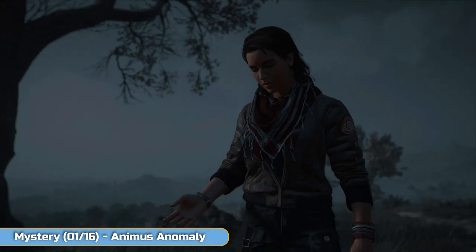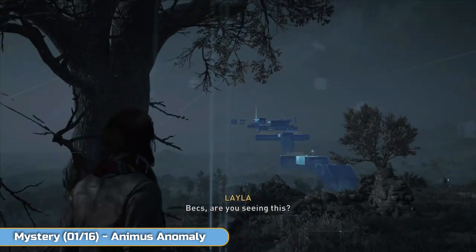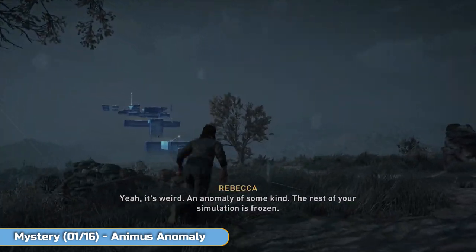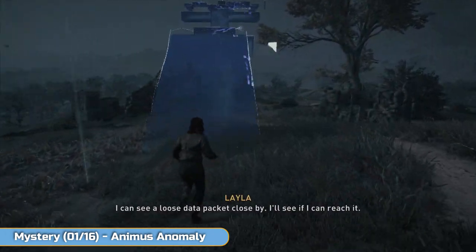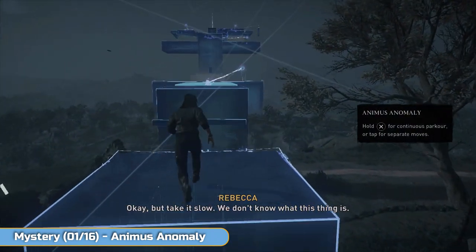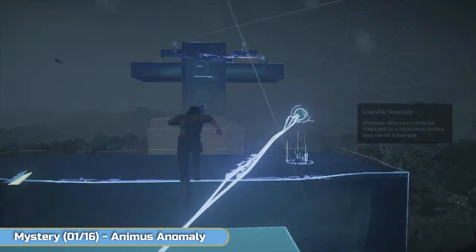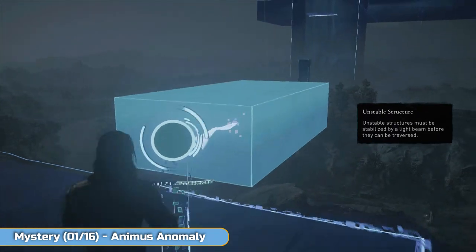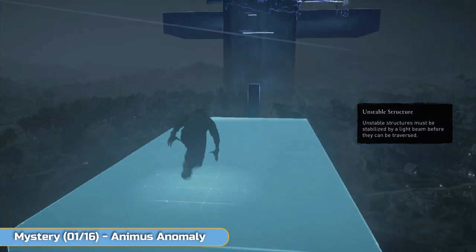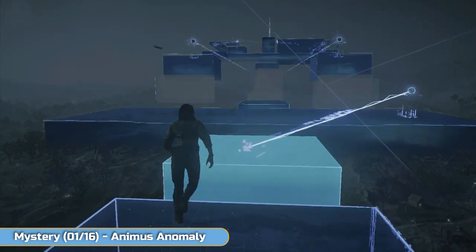This is going to be probably your first Animus anomaly — a bit of a weird thing where the modern world comes through to the old world. It's just a puzzle, a bit of platforming — puzzle platforming, that's all these really are. I'm going to show you the whole thing in case anybody needs help. All you're doing is platforming across and spinning these orbs around. It looks like it damages you initially but it doesn't — you're using the orbs to make the gray areas blue so you can stand on them.